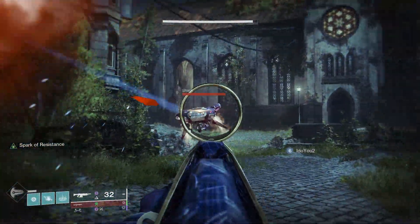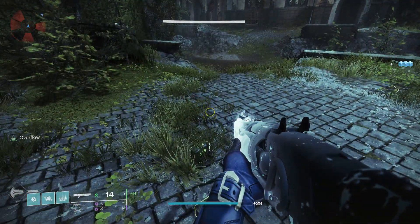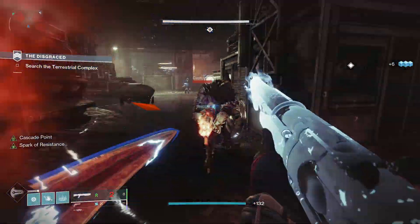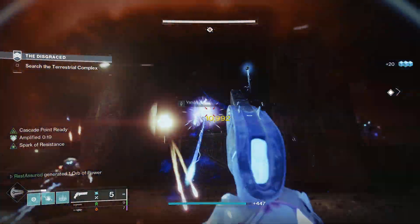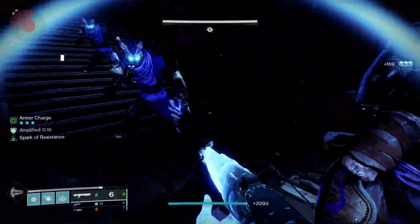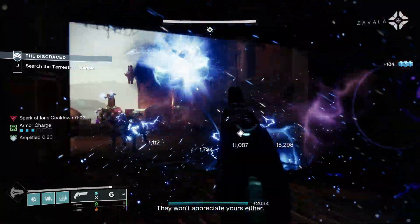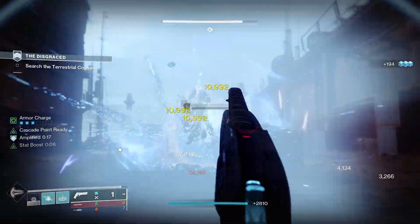If you don't know the way Overflow works, essentially whenever you pick up a special ammo brick, it's going to reload your weapon, and when this reload occurs, it can give you an absurd amount of ammo in your gun. This is going to pair extremely well with Cascade Point so you can have that bigger magazine and get as much benefit out of Cascade Point as possible, because you have enough ammo to unload onto whatever target you're shooting at. Overflow also works in the background, just like Cascade Point — so if you're killing enemies with a primary weapon and picking up special ammo, you're going to be reloading that gun without even having it out, and also proccing Cascade Point in the background. Whenever you're ready to swap to it, you have an absurdly large magazine with an absurdly fast fire rate.